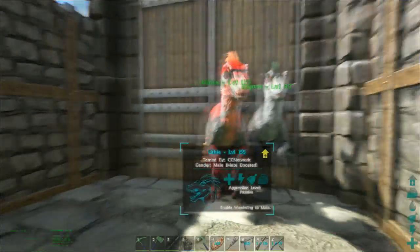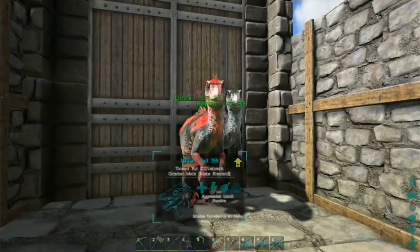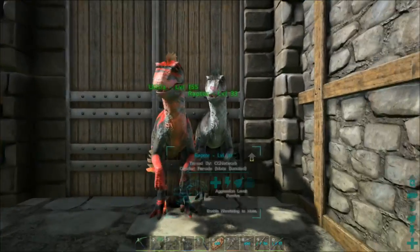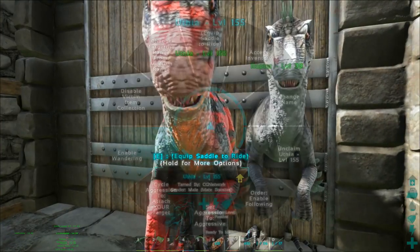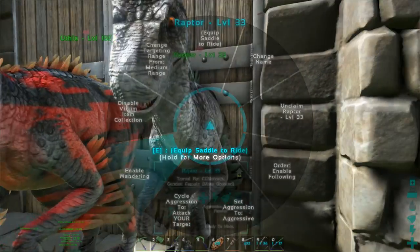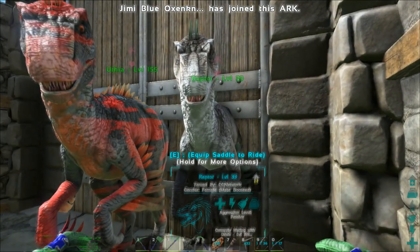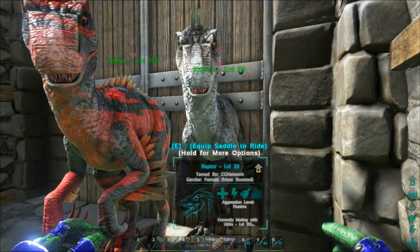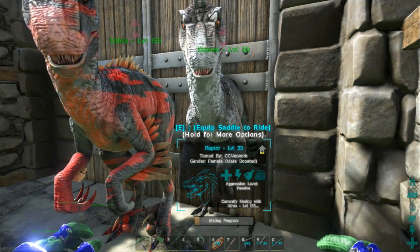What you're next going to want to do is put them in a small area. Obviously you can't fit a rex or spino in this box, but we don't have a built area for those yet, so we're just testing on the smaller dinos. You want a big area where they can't run out of and they're always mate boosted. Then enable wandering on both of them, like I've done here. And as you can see, there's little beating heart icons above them showing they're mating, and there's the mating progress bar down the bottom.